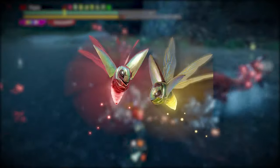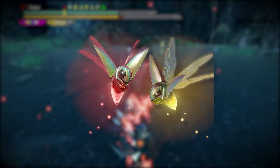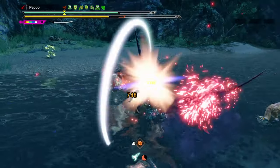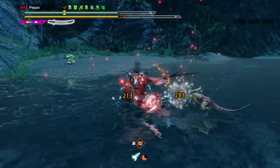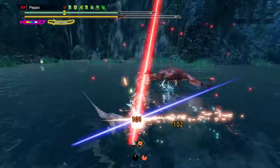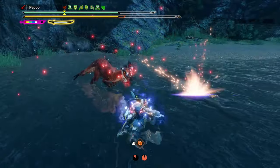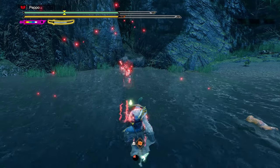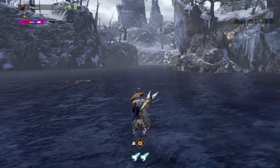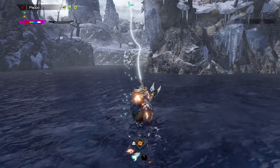Did you know that the Gold and Ruby Wirebugs can also reduce the Wirebug cooldown and stack with Wirebug Whisperer 3? When owning one of these two Wirebugs, your cooldown is reduced by 15%, which means together with Wirebug Whisperer 3, your total cooldown is reduced by 38%. Next time you see one of these Wirebugs on the map, make sure to collect them — they last 3 minutes, so definitely not a bad deal.